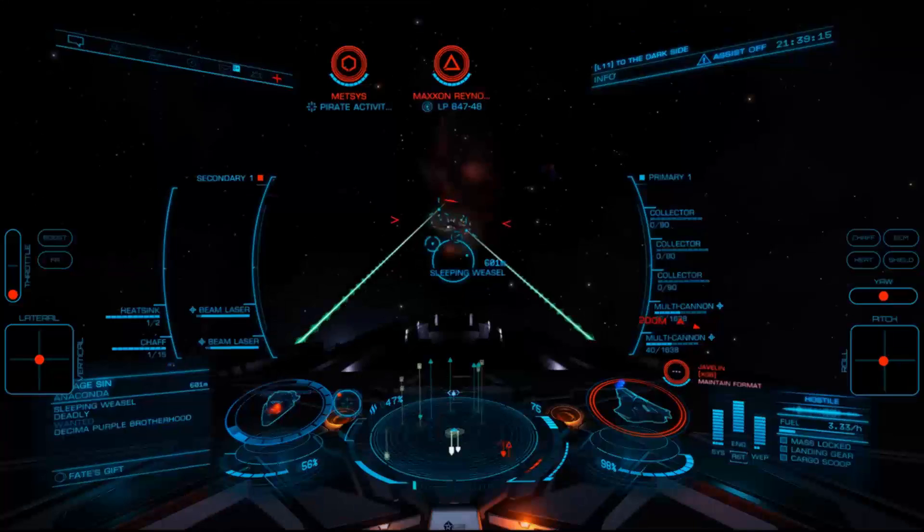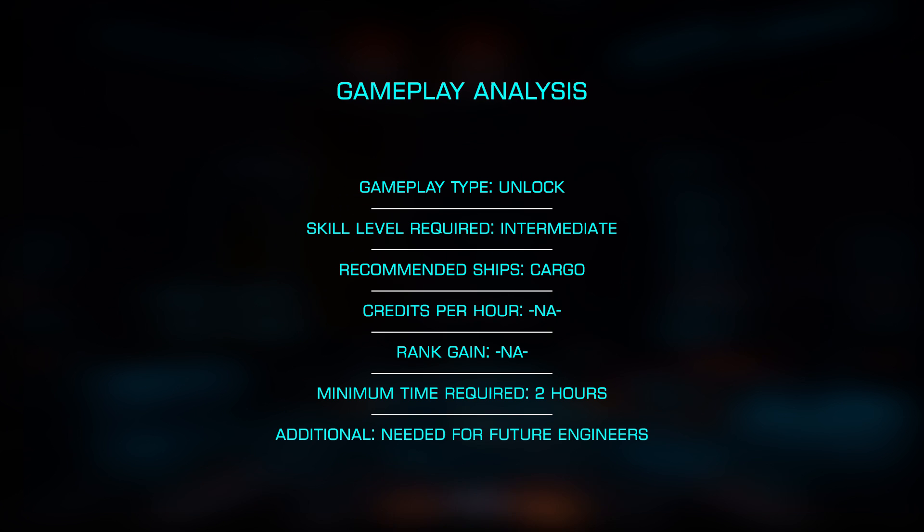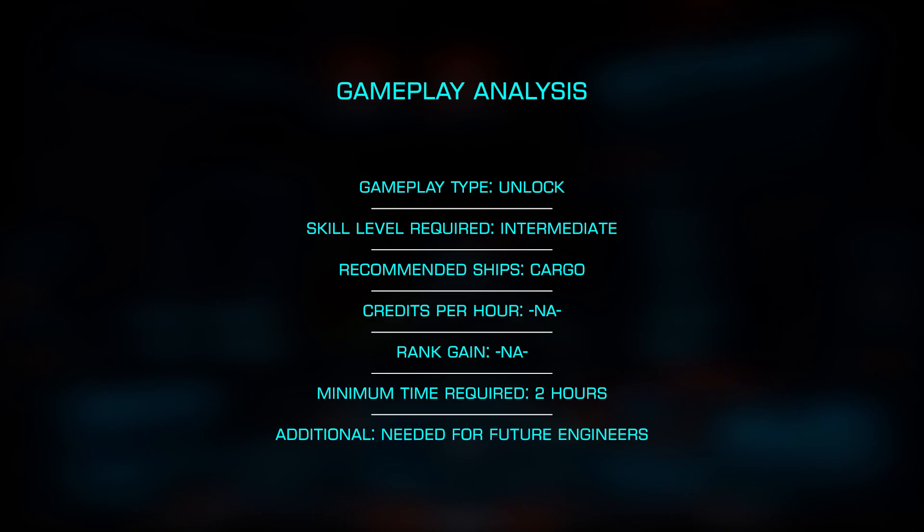Responsible for explosive weapons, Liz is one of the first stage engineers who is rather critical, as you'll need to unlock her to unlock Heratani, then Brute Tarquin and Tiana Fortune. She's also necessary to unlock the colonial engineer, Itain Dorn.